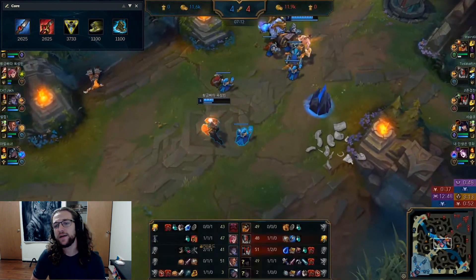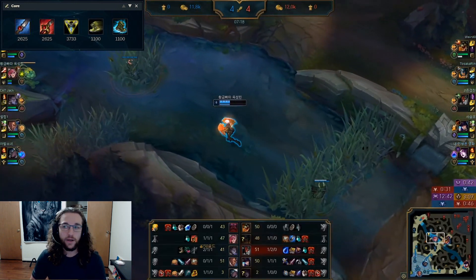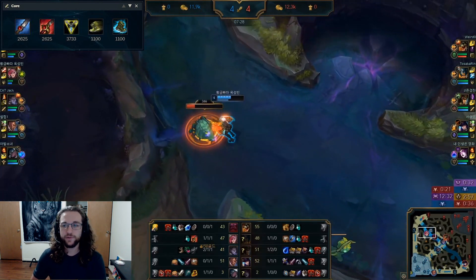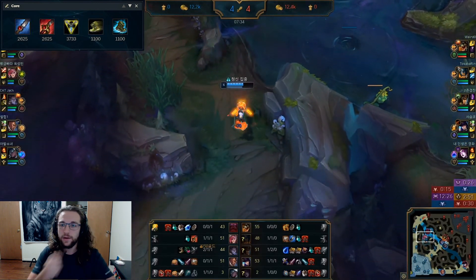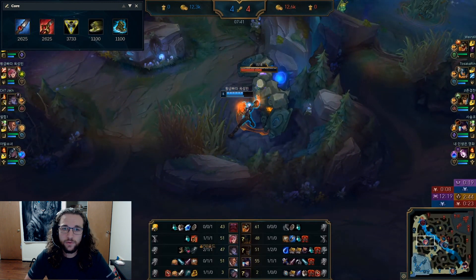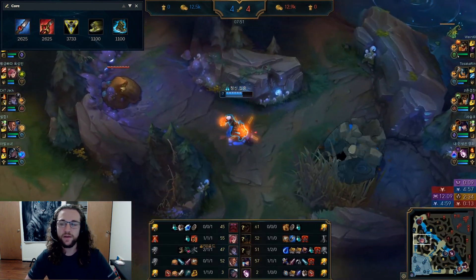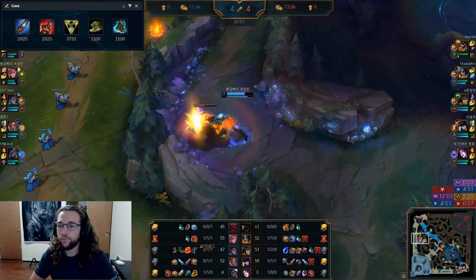I have both Blue and Red Smite shown, but Red Smite is definitely superior on Vi. You really don't have trouble getting onto people or sticking to them, especially post-six — you go in with your Q, then when the CC is over you layer it with your ultimate, and by then your Q will be back up with 30% CDR. Blue Smite has some niche cases for guaranteeing your Q lands, but Red Smite is just so strong that you really don't need Blue Smite on Vi.